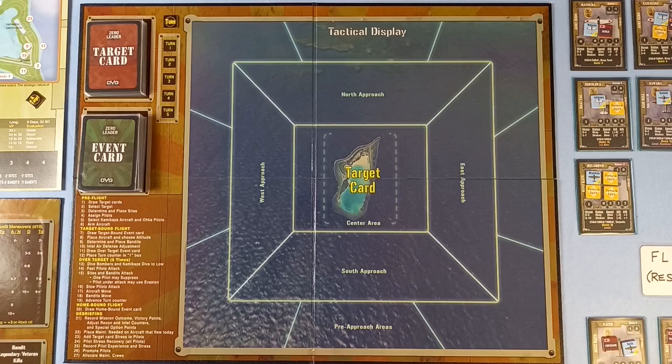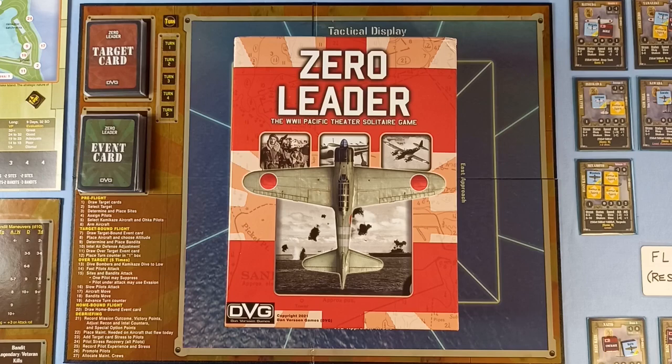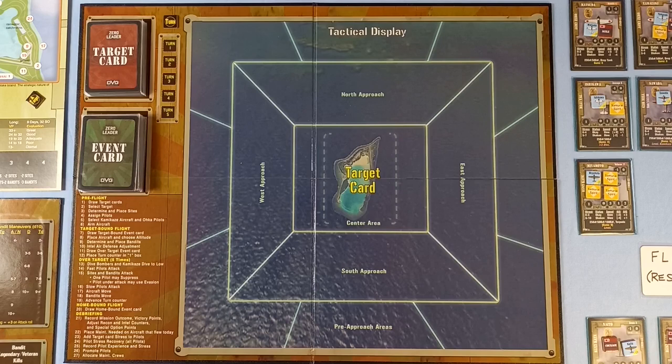Hello and welcome to another video from me, Rough Swordsman, Wargamer. It's part two of my playthrough of Zero Leader from DVG, designed by Chuck Siegert. In the last video we had a pretty easy time in our first mission, dealing with the hostile force and the three planes that flew didn't come off too badly. But before we start day two, just some things I need to put right. The first was that when Tagahashi destroyed the target, he was entitled to get two victories, which I forgot to do.